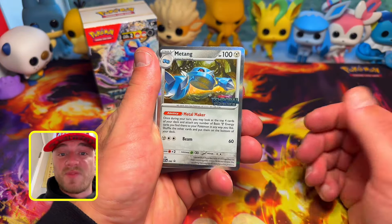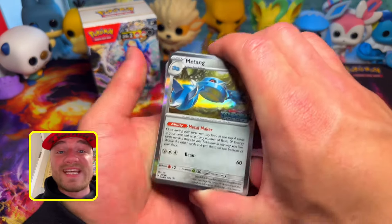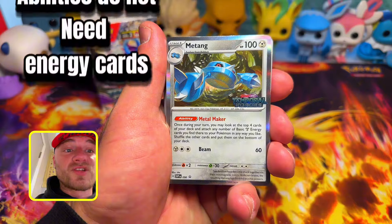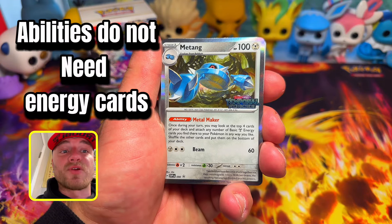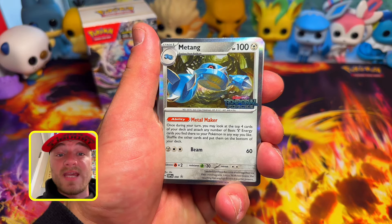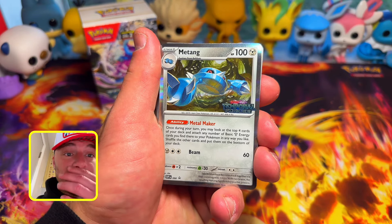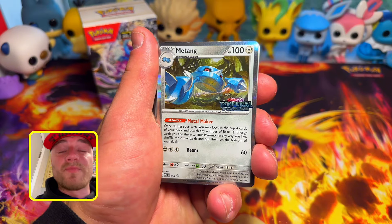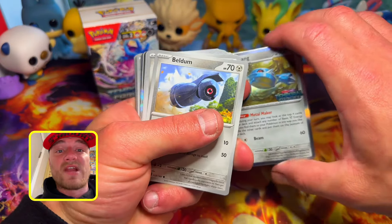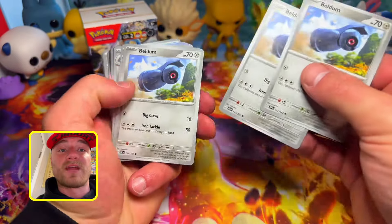You get a stamped Metang foil card, and you get three Metang — they will be your energy accelerators for your Steel energies. Once during your turn, you may look at the top four cards of your deck and attach any number of basic Steel energy cards you find there to your Pokemon in any way you like, meaning it doesn't have to be Metang — it can be any Pokemon you have out including your bench. Shuffle the other cards to the bottom. Very nice. You also get three Beldum, which you obviously need for Metang.